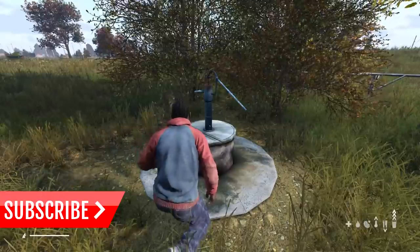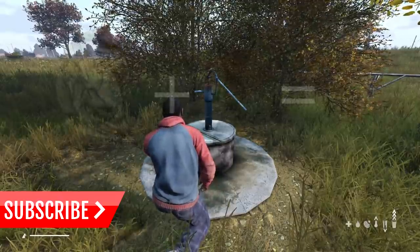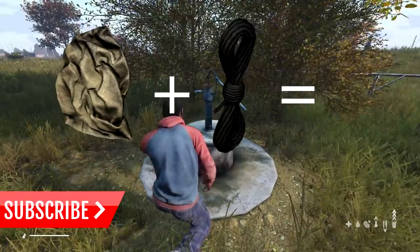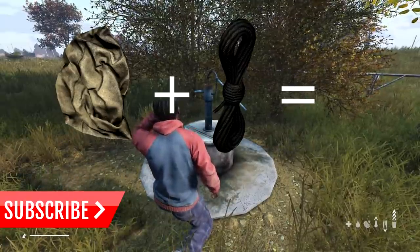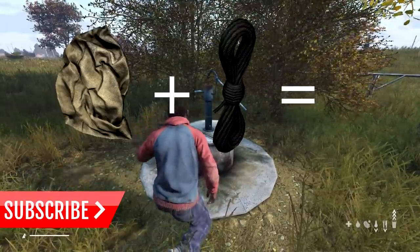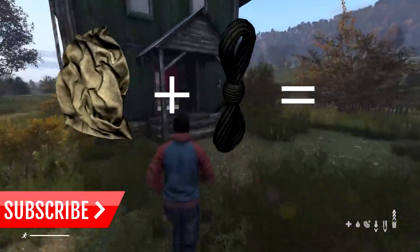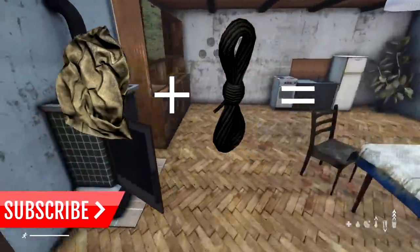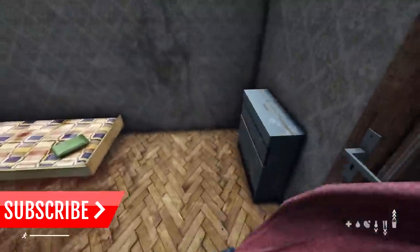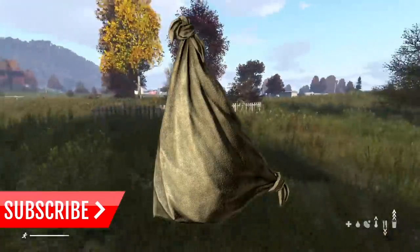So the first item is going to be the courier bag — a small backpack that you can create out of a burlap sack and a rope. If you don't know how to craft on Xbox, it's pretty simple. You need to put one item in your inventory and one in your hands, hover over the second item with the cursor, tap B, and then hold down right trigger and your character will craft the item.